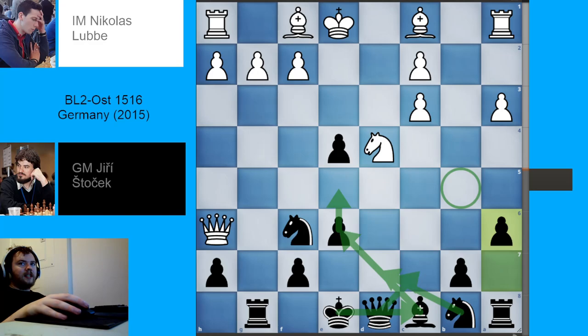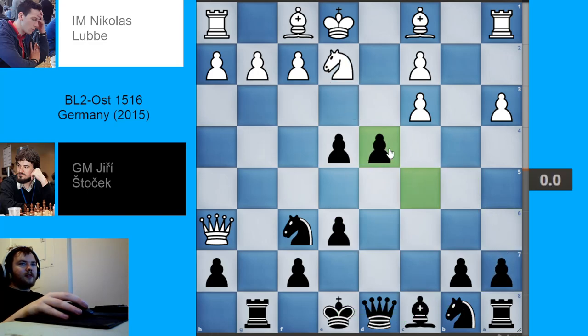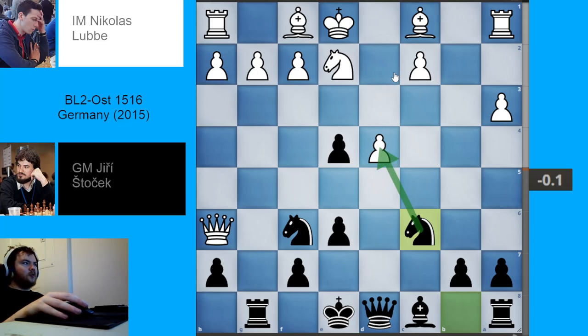So that's why after c takes d4, instead of taking with the knight, white will generally take back with the pawn. And then black can just play knight c6, attacking this pawn once more. The more common move played by white is bishop to b2. But I will briefly talk about what Anish Giri says about pawn to c3 — he believes it to be a more challenging move, even though it's much rarer.